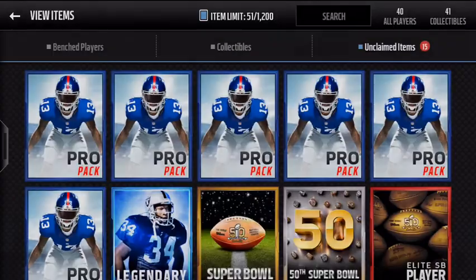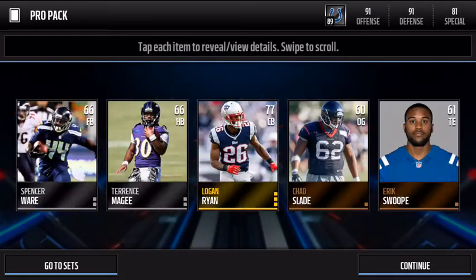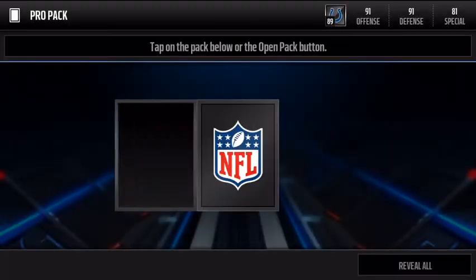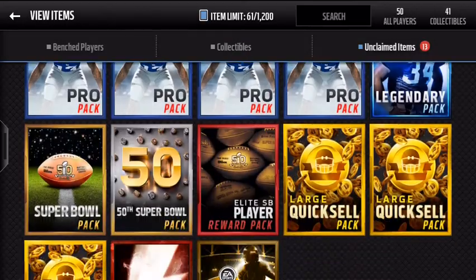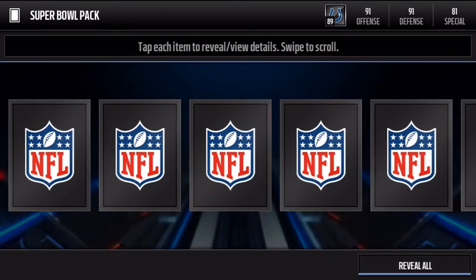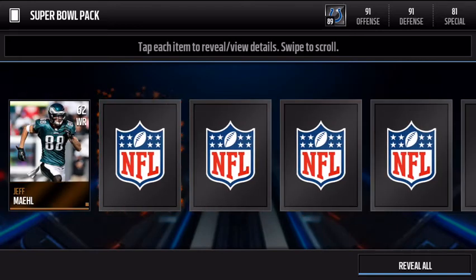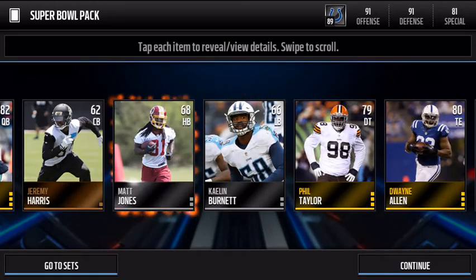Oh, my pro pack — we got Pete! He's a nice cornerback. Let's do the Super Bowl pack. It might not be the best, but there are a couple things we can get. There's a collectible... yeah, nothing.